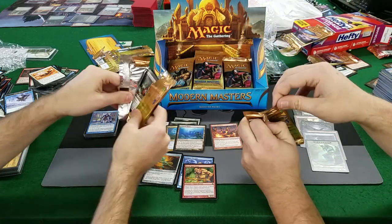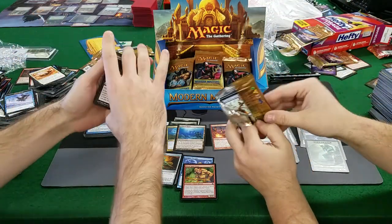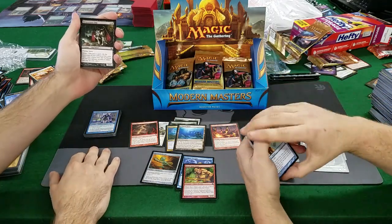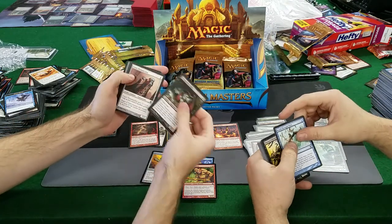You have a bison? Those are always the fun things — like you have a hippo, like what? So far no $30 cards. We got some $6 cards, no $30 cards. But we got Academy Ruins, so that's good.